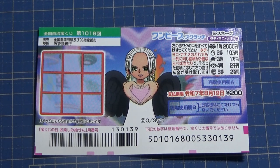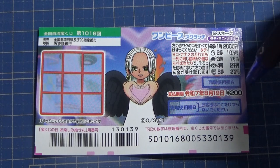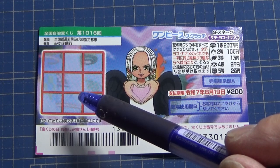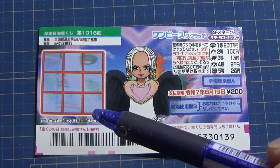It came out on July 31st while I was on a cruise. This is the scratch area. These are the pictures that you need to find with their corresponding prizes. You need to scratch all these boxes. If you find three identical pictures in a straight row — either Tate, Yoko, or Naname — you win the corresponding prize.